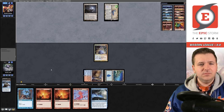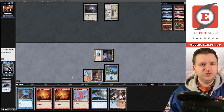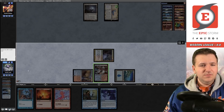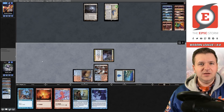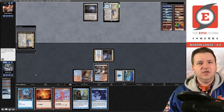We get in there and try Pieces of the Puzzle — not convinced it resolves, but it does. We have a win with Gifts Ungiven if our opponent has nothing. I could hold up Remand though. I think the right play is to pass, not cast Gifts, and next turn try to win with Remand backup. Had I known I'd pass, I wouldn't have burned the ritual first — by not playing ritual into Pieces you close off winning lines unnecessarily.